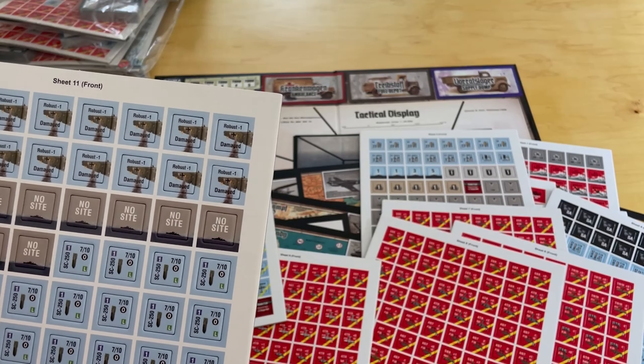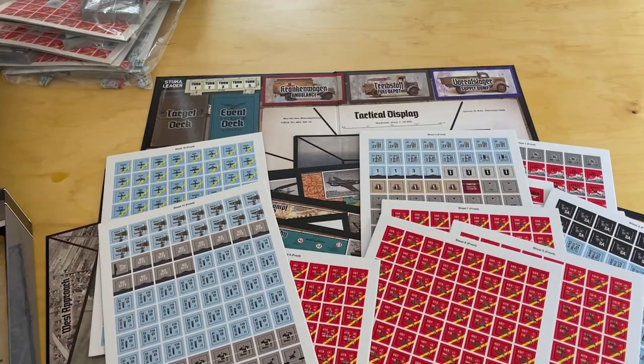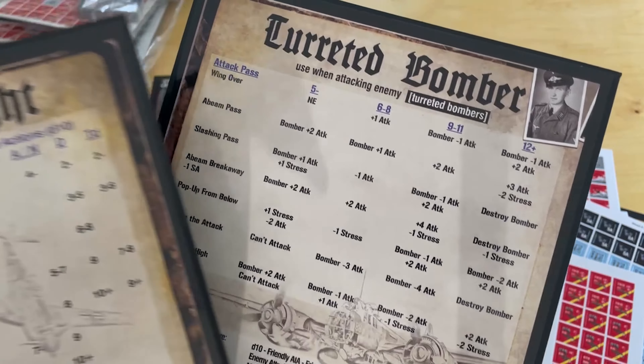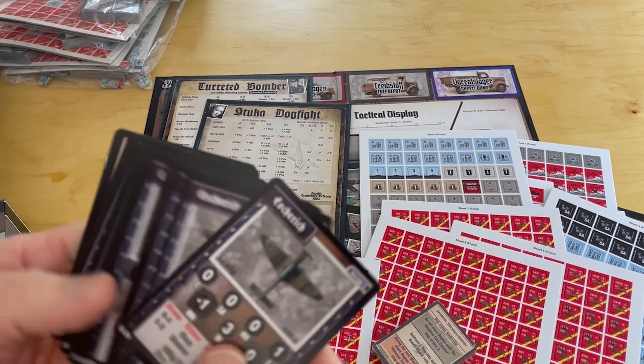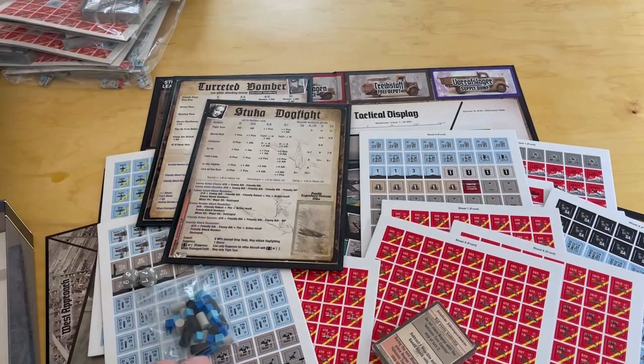These are different types of armaments — different types of bombs with different values and different penetrations, which are going to be key when bombing different targets. Here are more skill-type things you draw out. Drop tanks give you extra fuel. Here are some battle markers, and then here are the bogeys — Russian and British planes that are going to fight against you. These are machine guns and gun emplacements that you'll be strafing, which is neat. You've got different types of aircraft, damage markers for your planes, more ordnance, and stress markers.